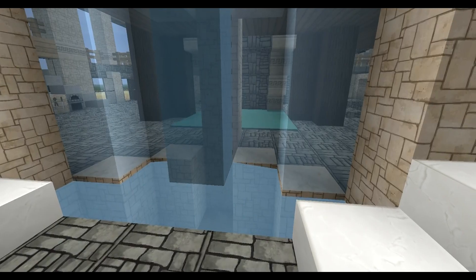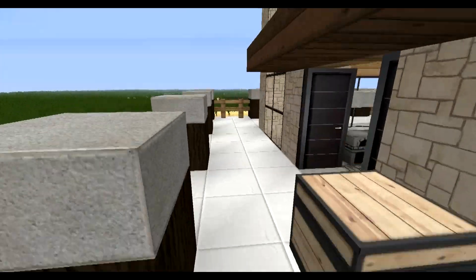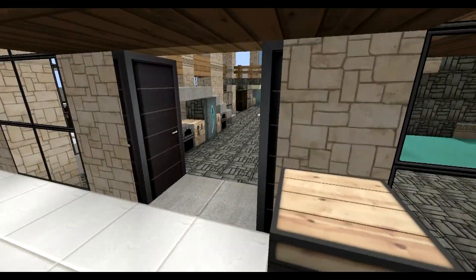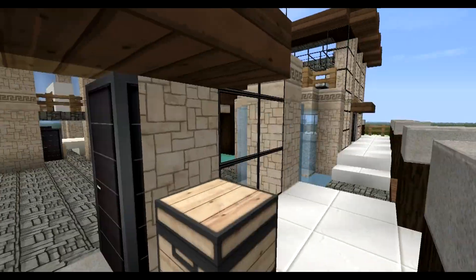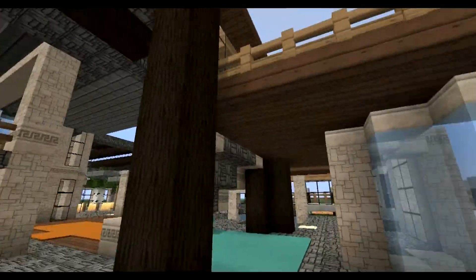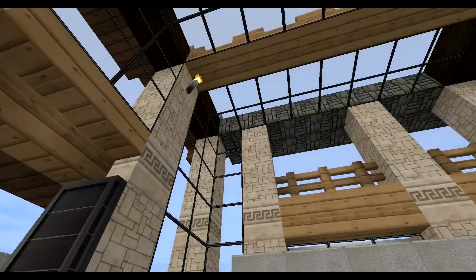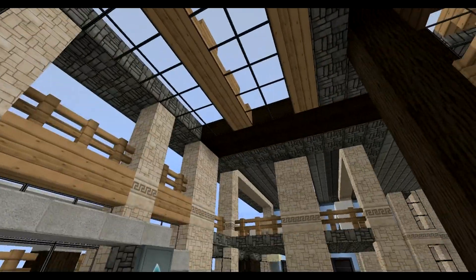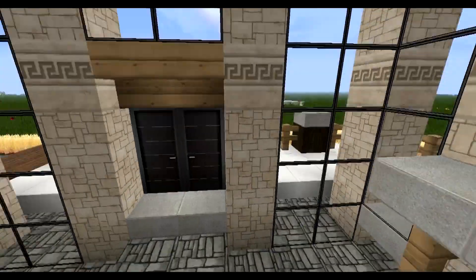Which entrance should I take? I'm taking the left one. So I've got two entrances — one here that leads to the kitchen and that one leads to the fireplace area, like the hangout area. As you can see here, you walk into this really high place. Let me actually close the doors — really high place.